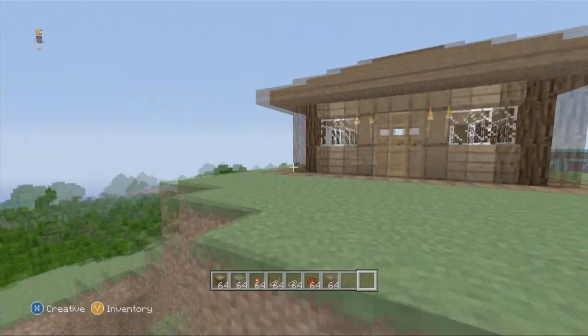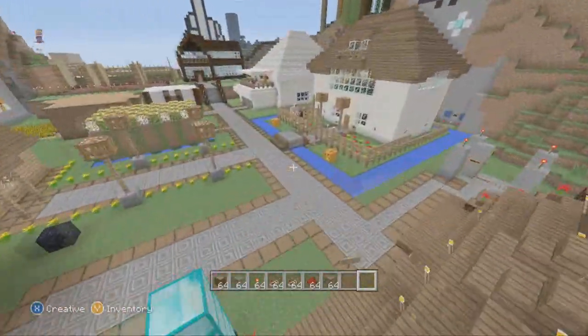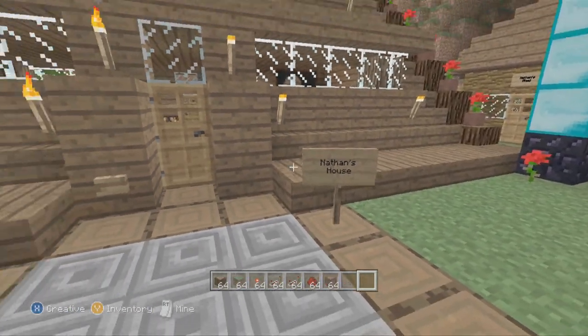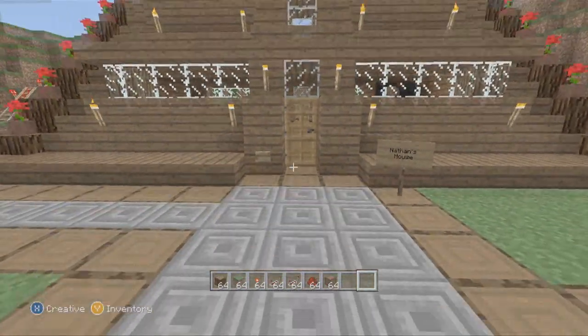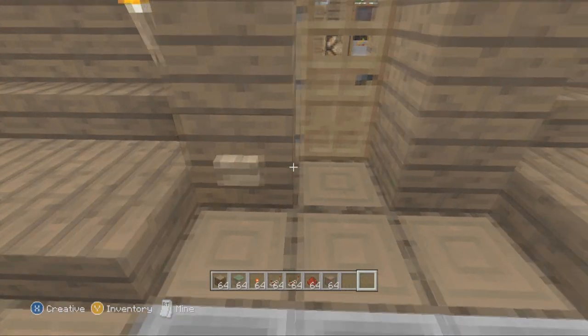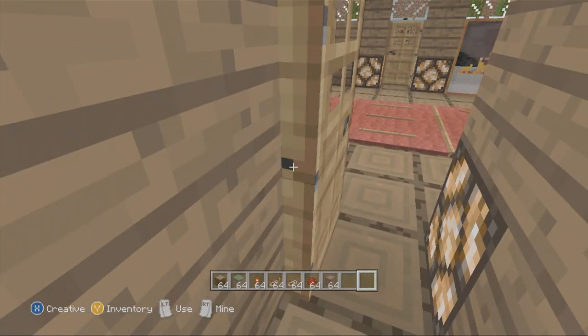But you will see right now my actual house on this world — my main house that I always use. The door isn't on the same block as the button; it's like a block back, so it's not going to open. And as you can see, I have three dings for my doorbell.